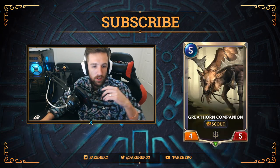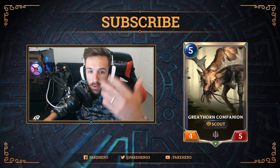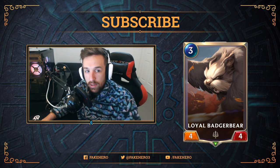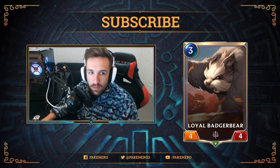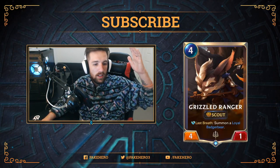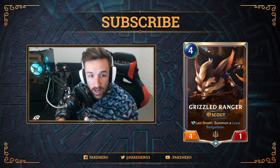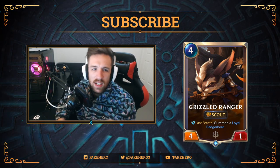Let's get on to some other interesting cards. The theme here is all Demacia, all Scouts. Great Hall Companion is a 5-mana 4/5 — understated but brings the Scout tag. Very vanilla, but if you're trying to make a Scout deck work you've only got so many cards, so you pretty much run all of these. Now let me show you this ridiculous game changer of a card — the Grizzled Ranger. It's a 4-mana 4/1 with a Last Breath tag to summon the Loyal Badgbear, which is a 3-mana 4/4. That's pretty crazy. I'll tell you why this card is strong — and maybe why it's slightly weaker.